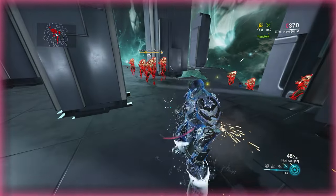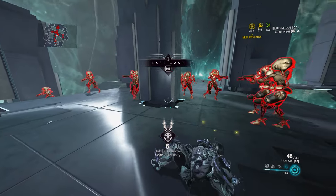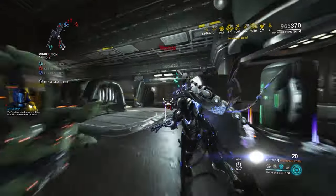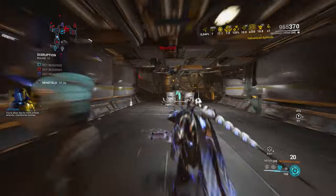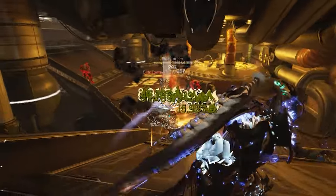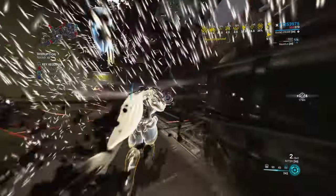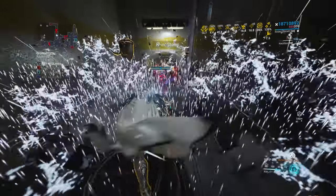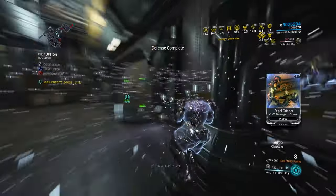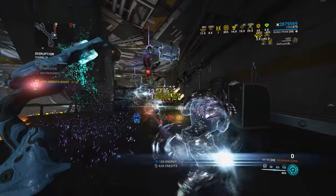Obviously, if you stand in one place for too long you're going to die, and Revenant will also have to run away and recast Mesmer Skin. Yes, in theory Revenant can sustain a plethora of high damage attacks standing in one place, but if you're actually playing the game and actively moving, shooting, and using your powers — engaging with the game's systems and mechanics — is there really a difference? Doom Rhino is able to tank quite well and also offers way better CC, support, and damage, which I cover in my main video.